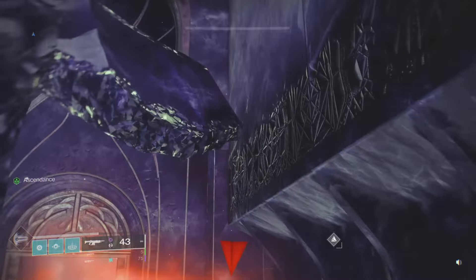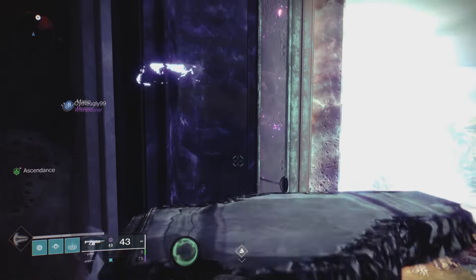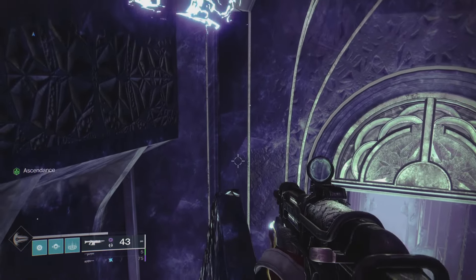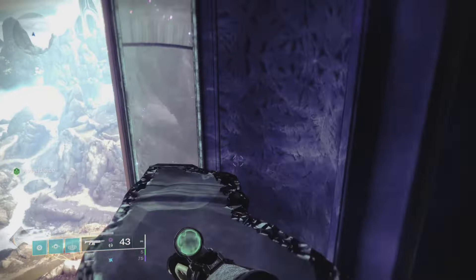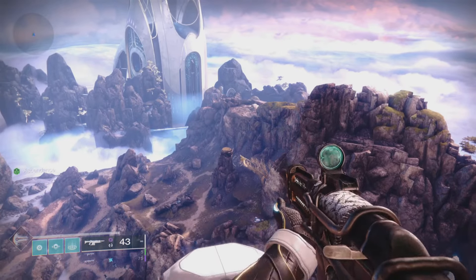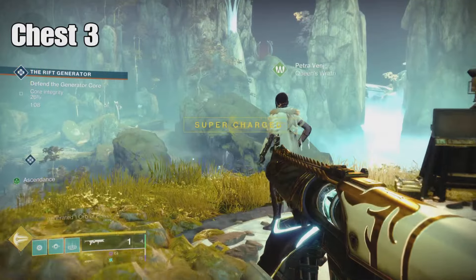From here we're going to be making our way up these steps all the way to the top to get our reward. We're going to parkour ourselves all the way up — thank goodness for the floaty magic with Warlocks because it makes it a whole lot easier. Being a Warlock, I'm just saying, everybody should be a Warlock. And voila, here it is — the chest way up in the air. That is chest number two.